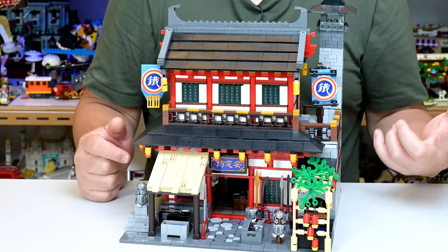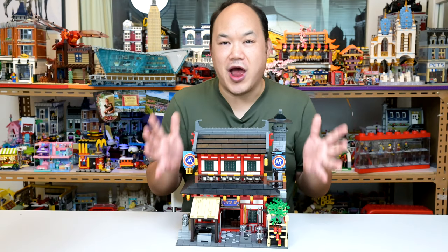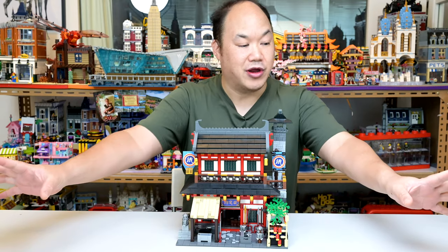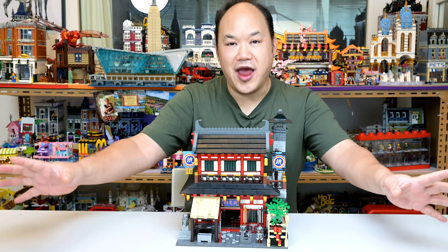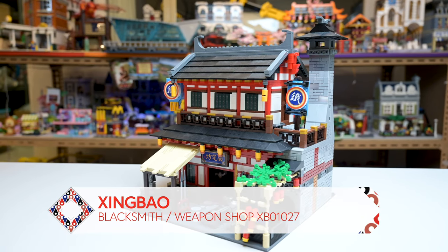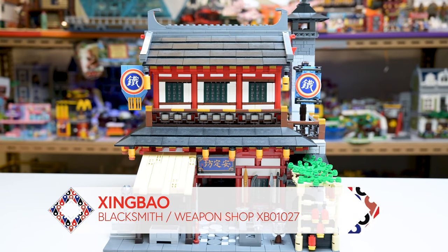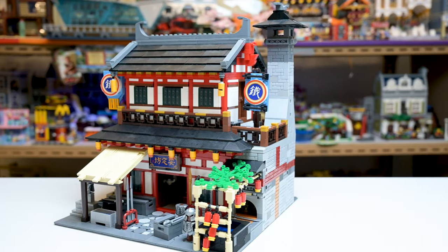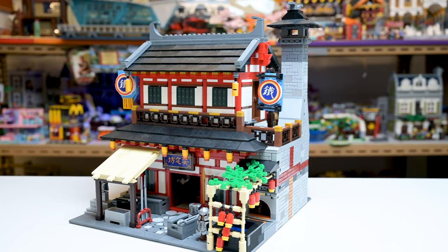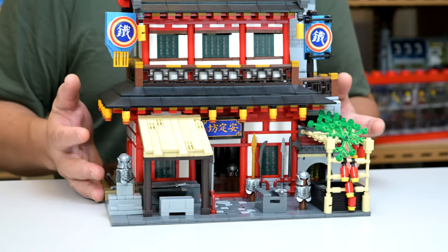I just reviewed that casino set and now we're looking at this one, the next one. I'm super happy — pleased to say this one's a lot less colorful. This is Zing Bao's blacksmith and weapon shop, XB01027, with 2,304 pieces. The casino was way over flamboyant; they totally toned it down here, especially on the blues.